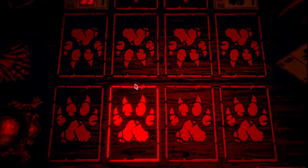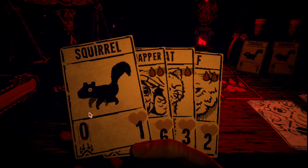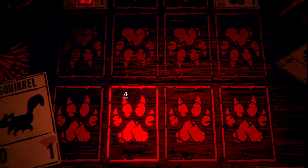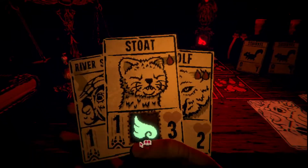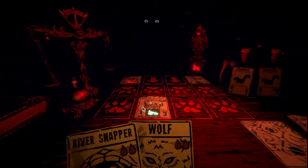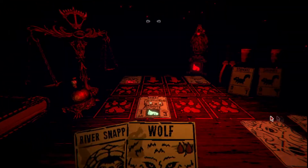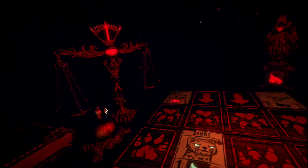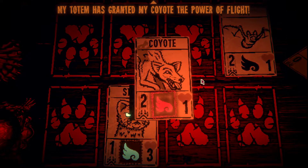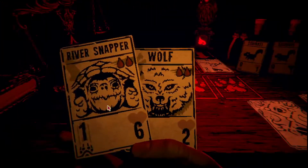Do I go first? Technically I go first. Well, I gotta put down a squirrel, put him down here, and get a direct hit back on board. You cannot draw a card on your first turn. Ding dong, let's go. My totem has granted my coyote the power of flight. Ouchie ouchies - it looks like I would have just lost there.